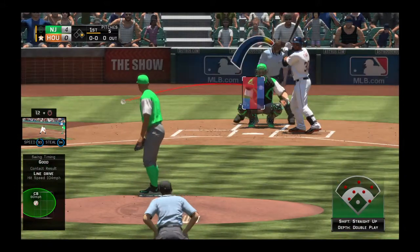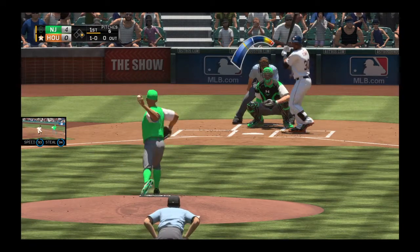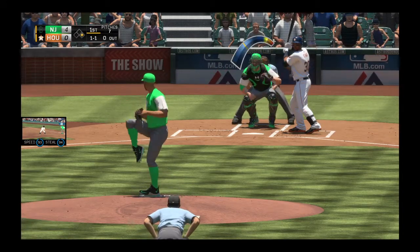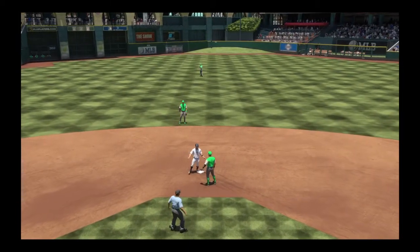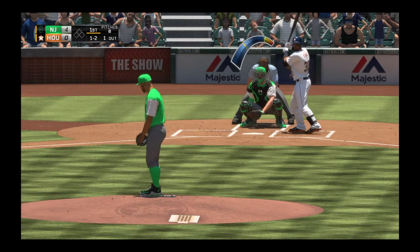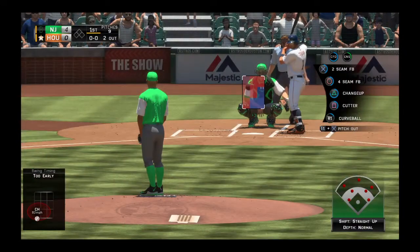Striding into the box Carlos Gomez, he'll get to take his first cuts here. Up and in for ball one. Inside corner, a ball and a strike. There goes Altuve — pitches, cold strike, the throw and he is out at second base on a great throw from Wieters. The one and two pitch — swing and a miss by Gomez as he's kept off base here. Two away now.